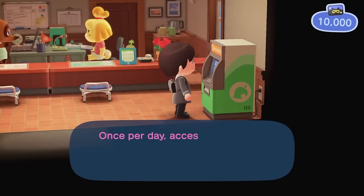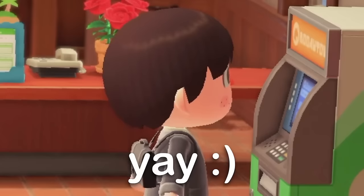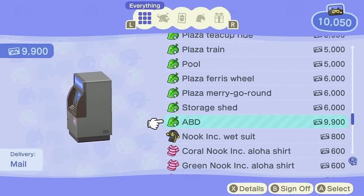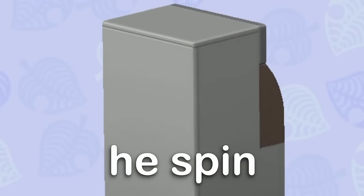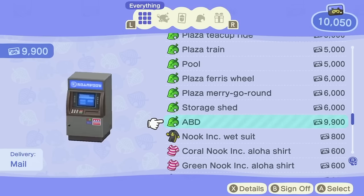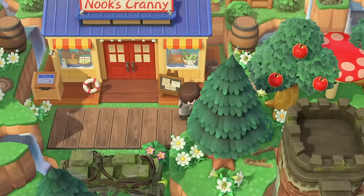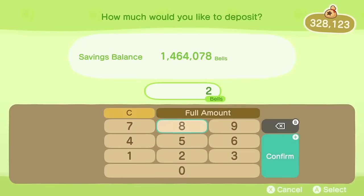Ever since the game launched we've had an ABD available to us in Resident Services, but nowhere else. The 2.0 update changed this and now we can get our own ABDs by redeeming our Nook Miles. Although these are fairly expensive items to get, they are one of the most essential items you could have in Animal Crossing New Horizons. Bells play such an important part in the game, so having one readily available so you can withdraw or deposit bells at any time is definitely something you need. Not to mention your friends can actually use these too, so if they're coming to visit and want to purchase turnips or do something else with their bells on your island, it's much easier for them to do so.